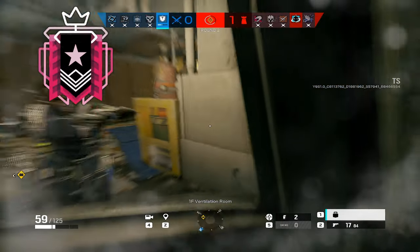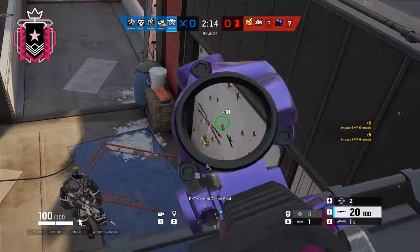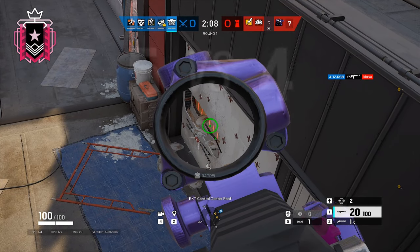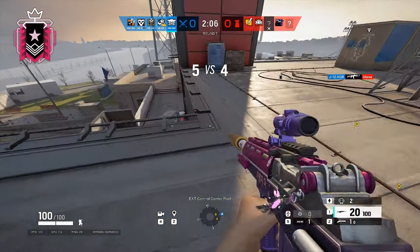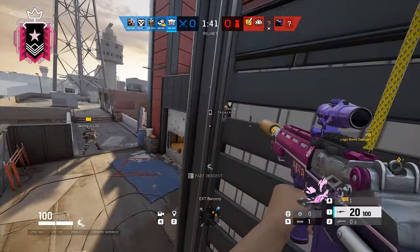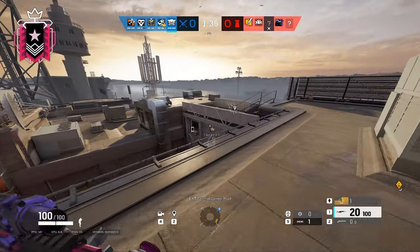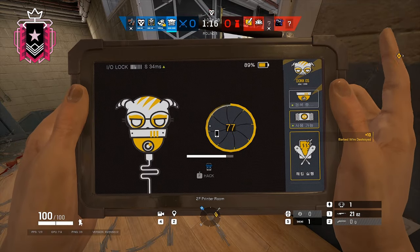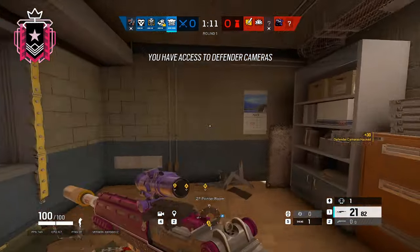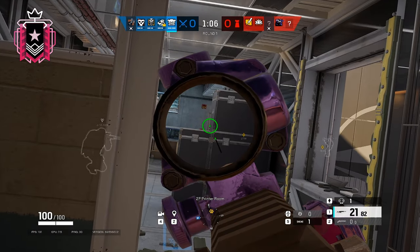Finally, we have Champion, and the operator I've chosen is going to be Doka B. Doka is essentially the strongest operator in the game at the moment, and most champs are already bringing her a bunch for that reason. She has a great DMR, two solid secondaries, or the option of a Gonne-6 for util clearing, secondary EMPs for assisting the hard breachers, the ability to both reveal the locations of every defender on the map and at the same time ensure that they can't be on cams for that period of time, twice throughout the round, and the bonus ability to hack defender cams for her team if she can find a defender phone. She basically can do everything that you could ever want, and so when you're grinding for ELO against, in theory, the best players in the game, then you may as well be using the best operator in the game.